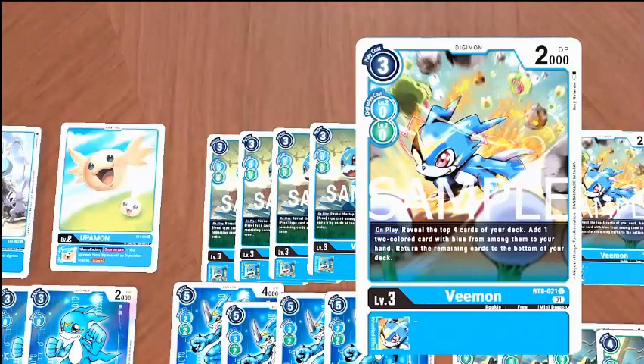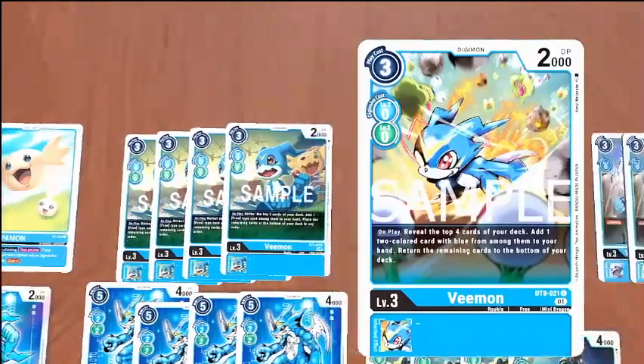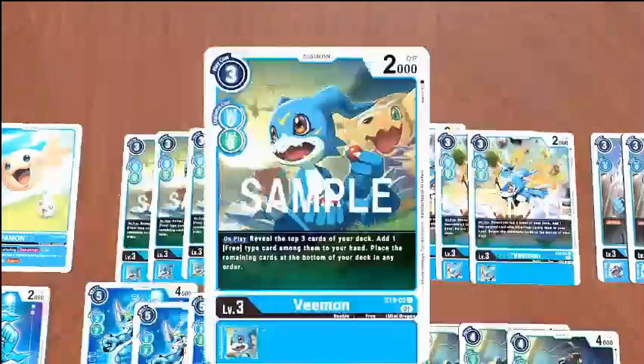This is the top-four Vmon that searches for dual color cards that have blue, which is just really nice to have these two searches to help us find our pieces.